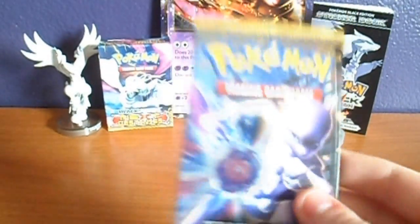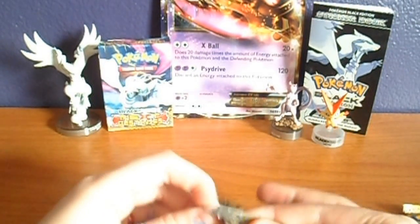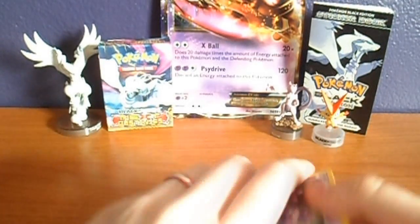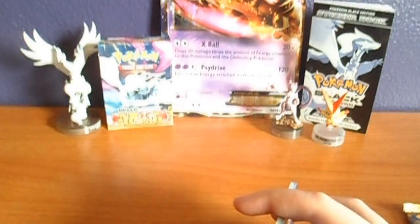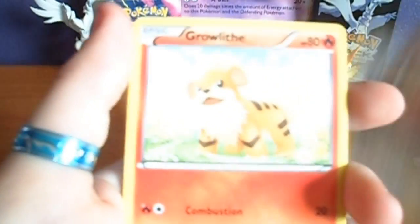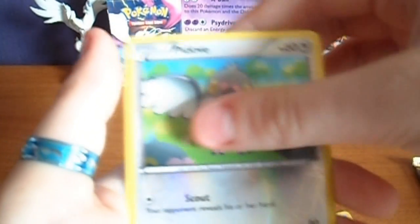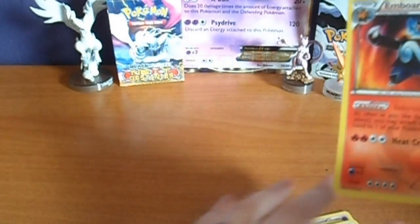Let's go ahead and get these open — Mewtwo first. I felt something. There's something definitely in here because I felt the texture, so there's got to be a full art or an EX in here. Grimer, Pansage, Meowth, Growlithe, Hippopotamus, Minccino, Jigglypuff, Curlia. My reverse is a Feedup and my rare is an Emboar Shiny — that's awesome! It wasn't a full art, it wasn't an EX, but it is a shiny and it's got that texture.